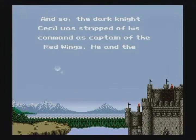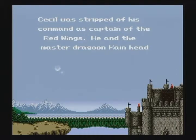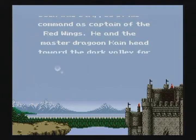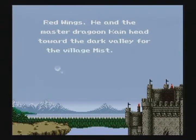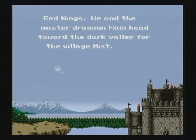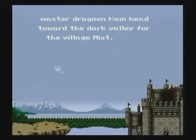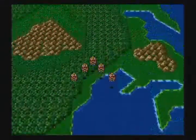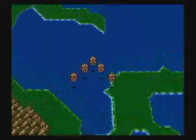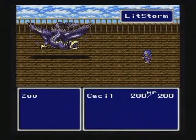Final Fantasy IV's release in 1991 brought the series to a new platform: the Super Nintendo Entertainment System. Originally known in North America as Final Fantasy II, this Super Nintendo classic was actually a modified version of the Japanese Final Fantasy IV. The story follows the Dark Knight Cecil, commander of the Red Wings, pride of the Kingdom of Baron's airship fleet.